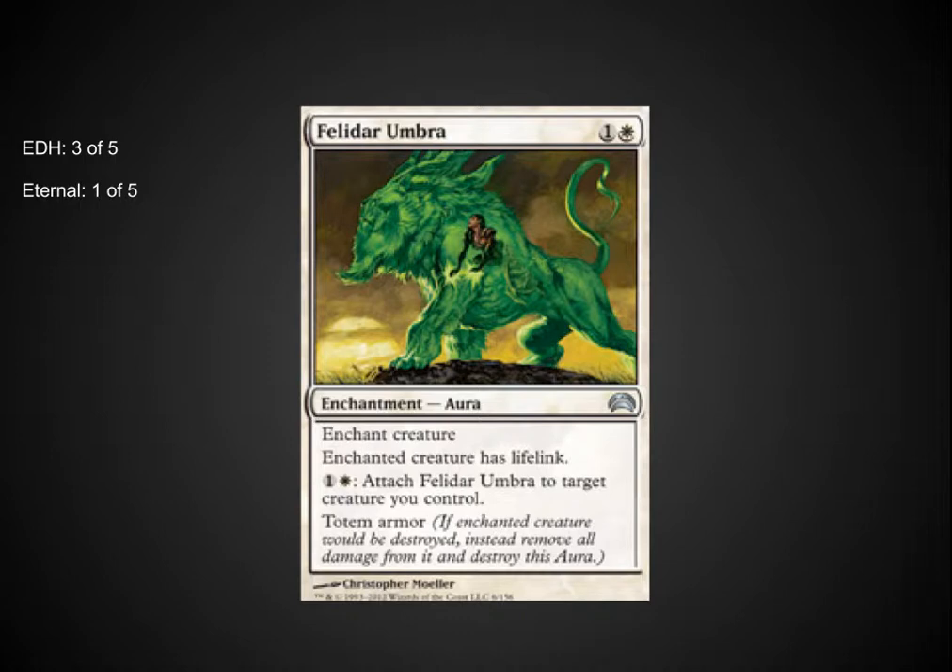Feldar Umbra is one of the best cards put forward in these sets. A 2 casting cost Umbra that gives Lifelink is good. The ability to bounce it from creature to creature is incredible, and Totem Armor on top of that is great. I can possibly see this even making it into an Enchantress or a Maverick deck in Eternal, where I'll be playtesting it myself. This deck may be worth picking up for this Umbra alone.